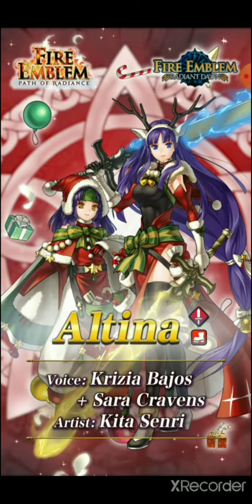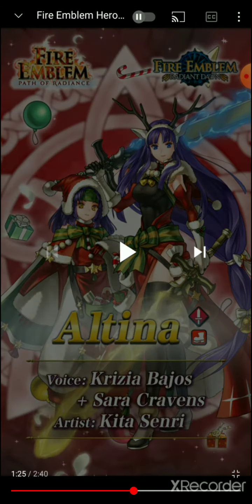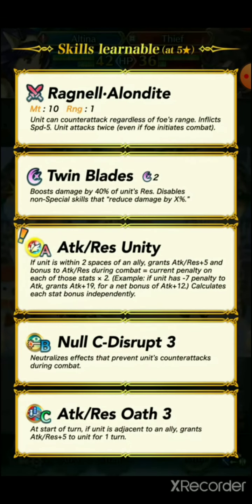Honestly, I was fearing the hidden units would be Camilla and someone else, most likely Berkut. But I'm pleasantly surprised — I'm really happy she's not a flying unit. She's not a legendary unit; she's just here to enjoy the season. She has Ragnell/Alondite and Null C-Disrupt — yes, that's really good for her. Kind of the basic kit she already had.